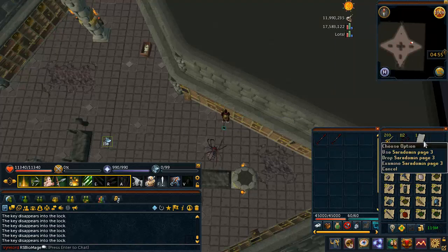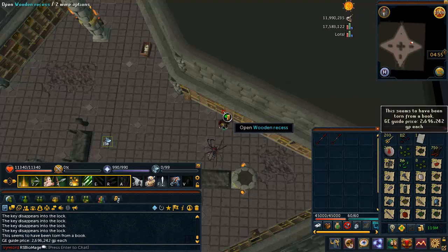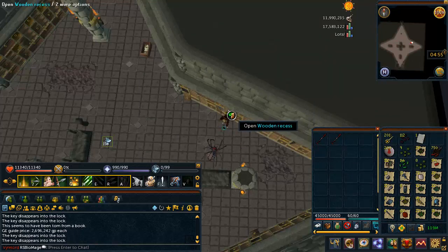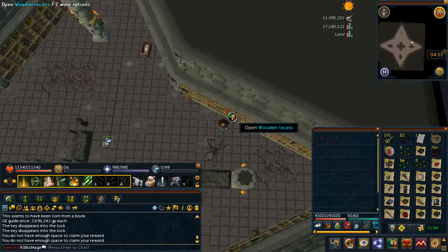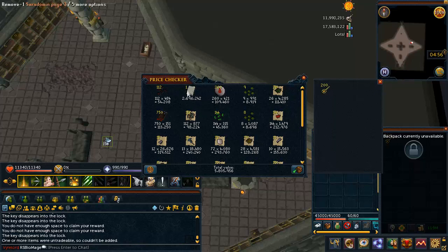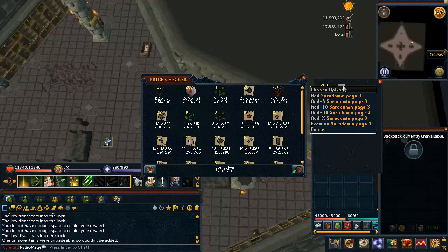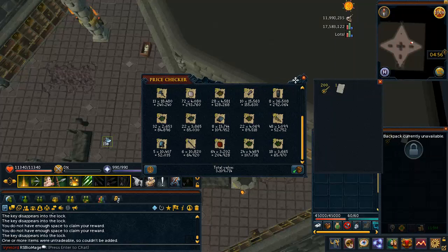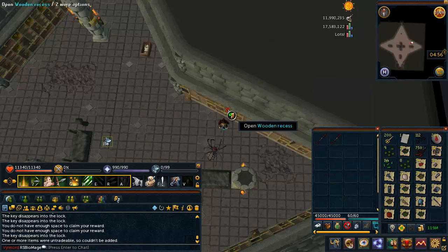At last, we have a Saradomin page 3 — this is exactly what I was hoping for. Adding in about 70k for the dragon spears, I'm currently at 5.8 mil. Well, 5.9 because of the dragon spears. Almost half of that is this one Saradomin page. So my profit is going to be so incredibly skewed, and I am okay with that — that is great.